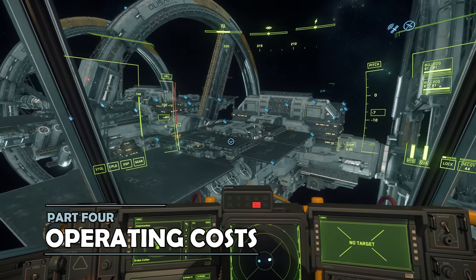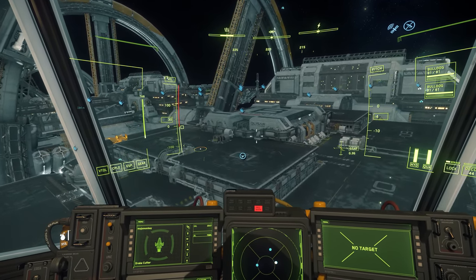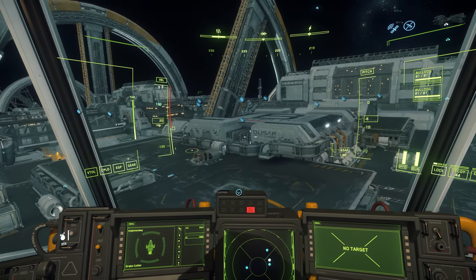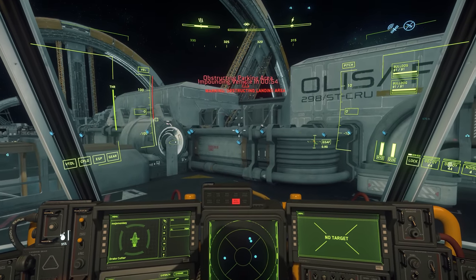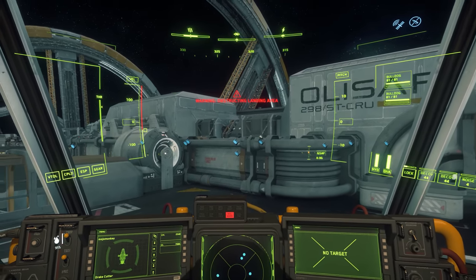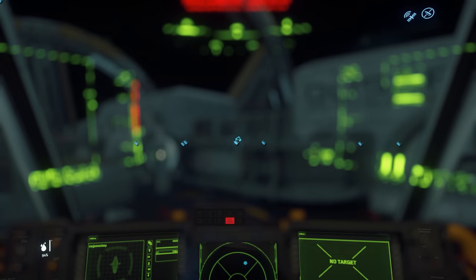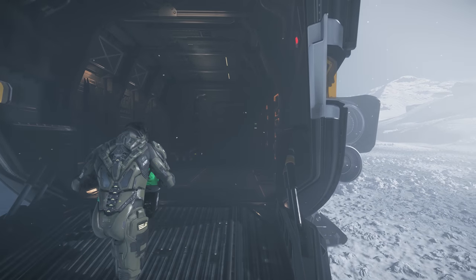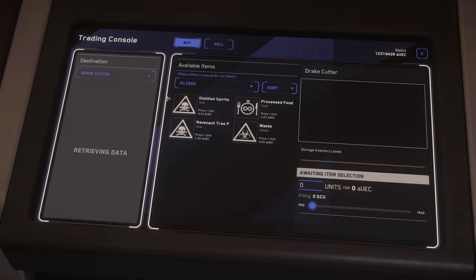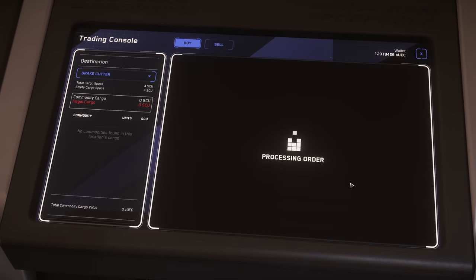As a starter ship, the Cutter is incredibly cheap to operate — expect repair and refuel costs in the hundreds of Alpha UEC. The Cutter also offers plenty of options for earning cash: low end combat contracts are feasible, as are box delivery missions. There are 4 SCU of cargo storage at the back, making trading theoretically possible, albeit with extremely limited profit margins. There's even space in the back bay for ground vehicles, including a Greycat Rock mining rover, if you're happy to leave the rear ramp open whilst flying around.